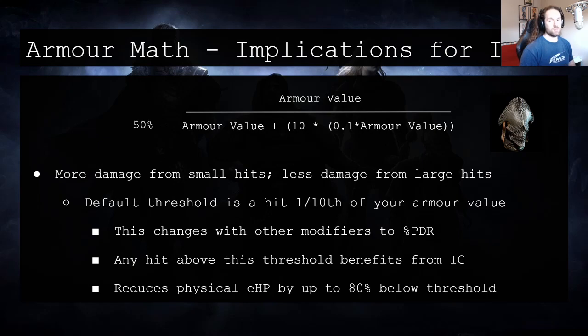If you have other sources of physical damage reduction, it actually raises this threshold — it sort of punishes you more. So in a scenario where you have three endurance charges, which is a somewhat common one, you get 12% physical damage reduction and this threshold raises to something like 16 or 17% of your total armor. So with three endurance charges, any hit below 16 or 17% of your armor value will hurt you more than it would if you did not have the keystone specced.